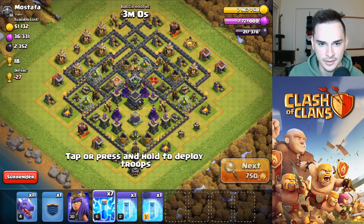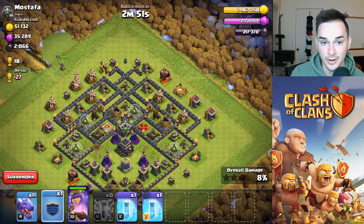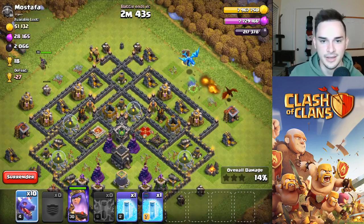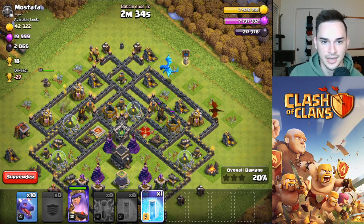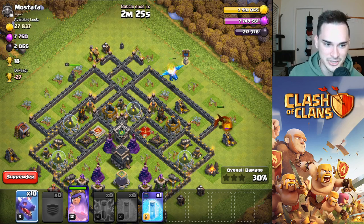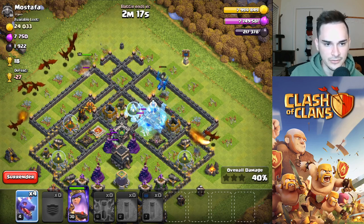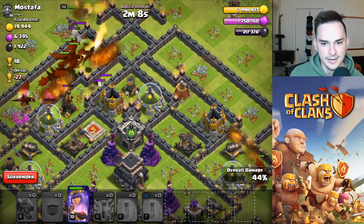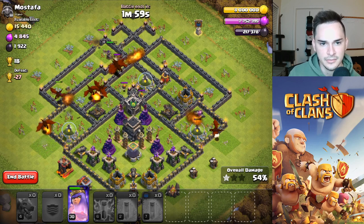Super common TH9 base here, another easy clap. Remember guys, when you use lightning spells make sure you get more value than just the air defense - just like that. We don't have our barb king, so we're going to have to hope the e-drag goes hard and the queen makes up for the missing king value. E-drag turned around - thank you, appreciate it. We're going to freeze this air defense to make sure it goes down, then full send the dragons toward that last air defense. Witches in the CC - oh, that witch should go down pretty easy.